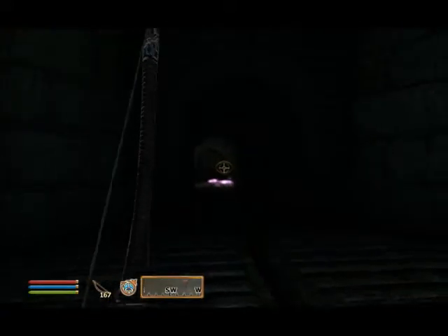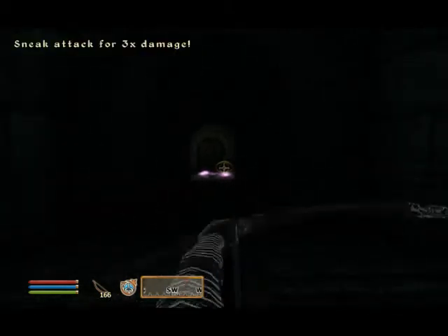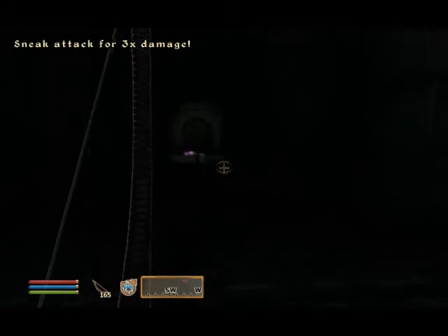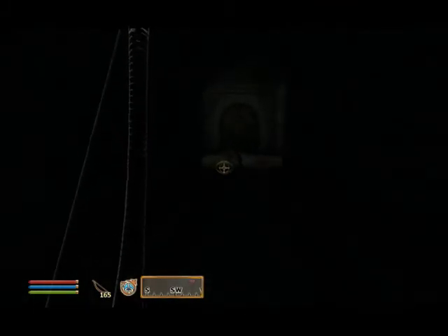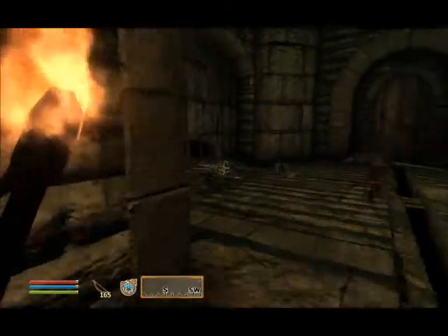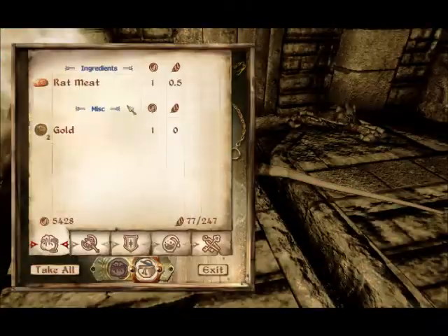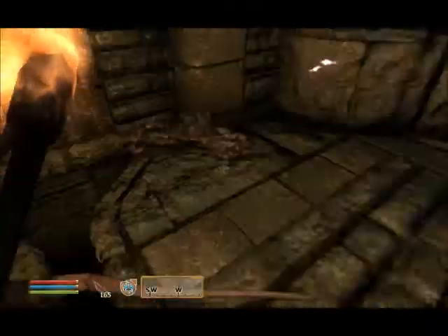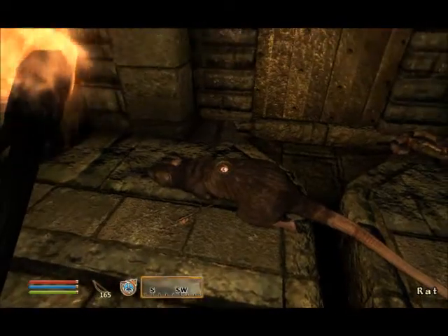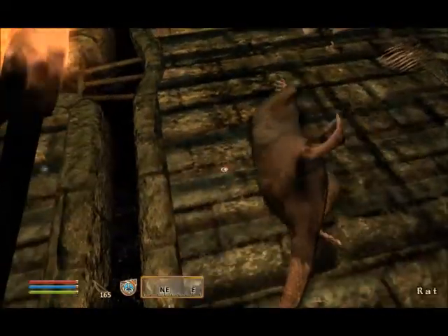It's a crab. I think. A crab and a rat. Awesome. But this is where we escaped, everybody. This is exactly where we escaped. Let's see, I'm going to try moving this body here. Oh, it works! I can move corpses! Even if it's just a rat corpse.